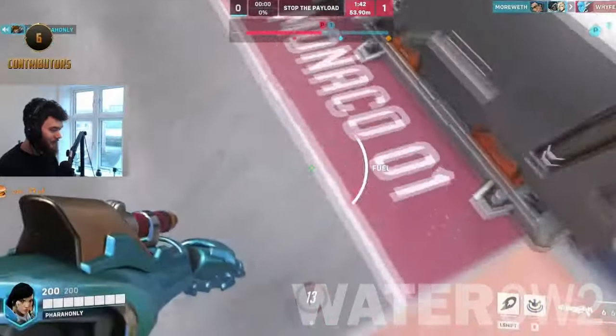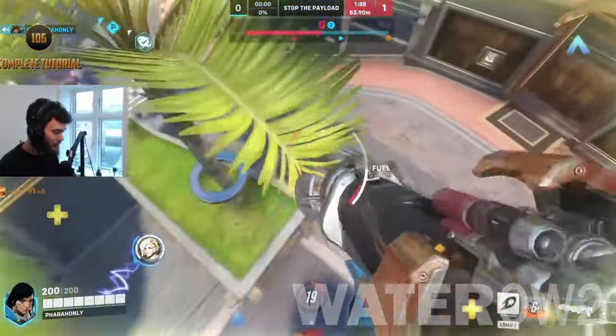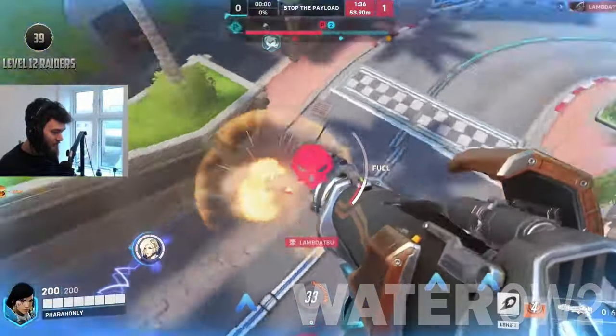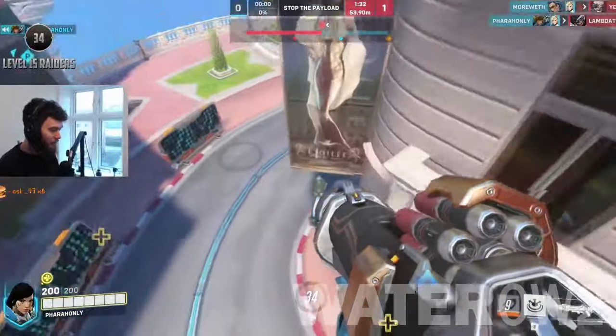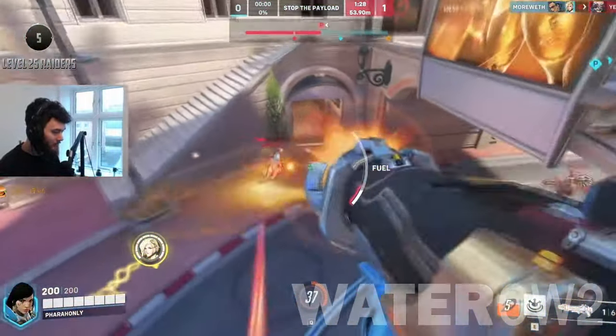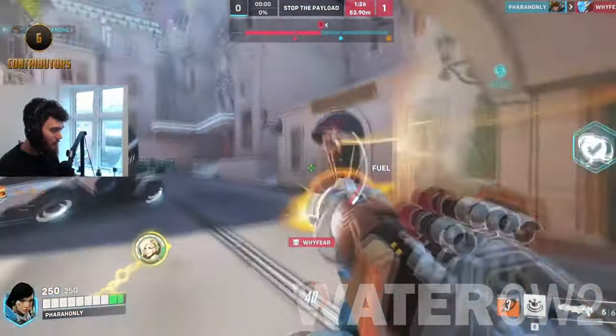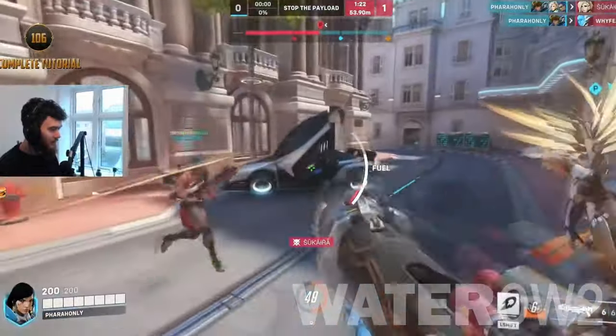Pharah Counters. Pharah has a hard weakness to heroes with hitscan weapons — like Soldier 76, Cassidy, Ashe, and Widowmaker. Baptiste can give a less-skilled Pharah fits if he makes good use of his XO boxes, while a D.Va who cycles her boosters properly can effectively counter Pharah, as well as negate her ultimate.